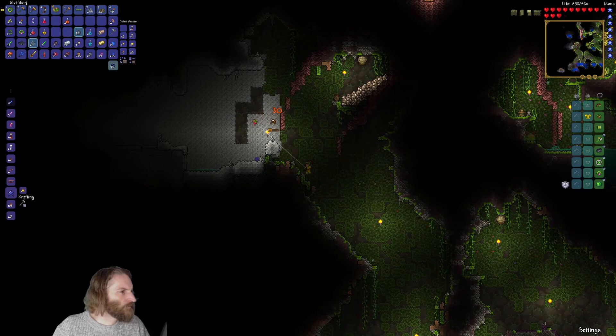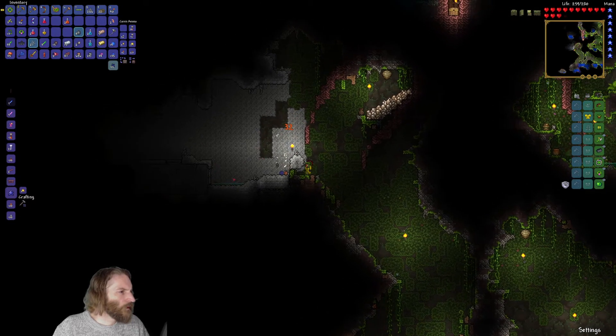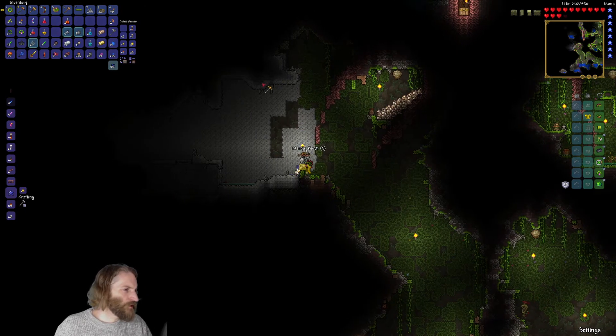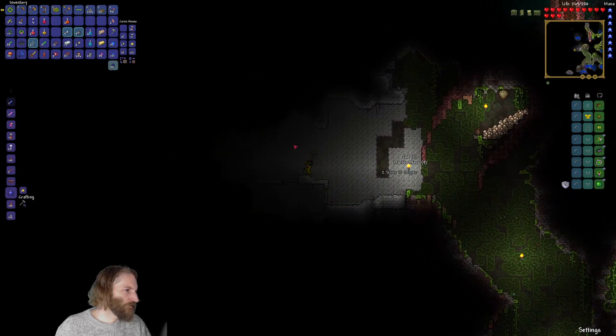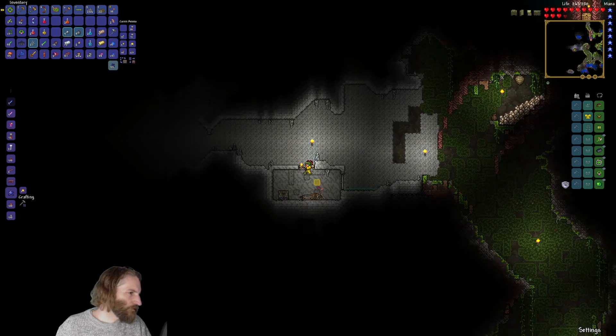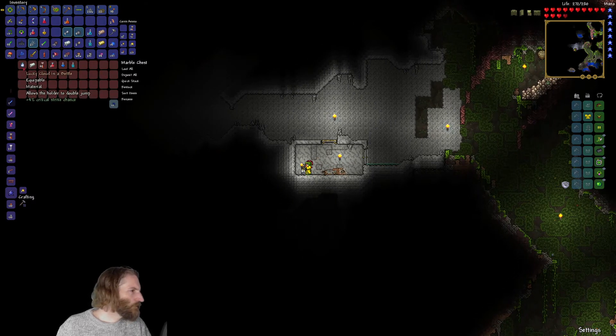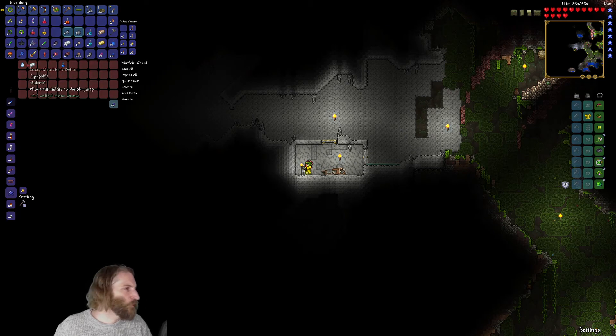That's good for us because I'm going to explore that marble house. We've pretty much done all we need to do in the jungle now, other than explore and find more hearts. Is that a bedroom? It's a jungle chest — we found a Lucky Cloud in a Bottle! Now I don't know what that means, but I'm sure Arthur's going to demonstrate.